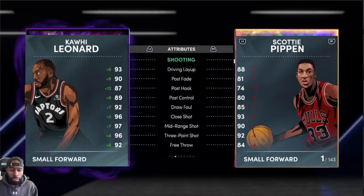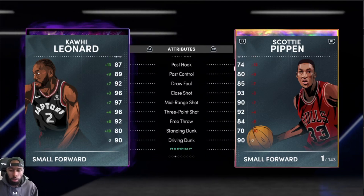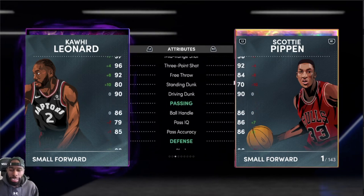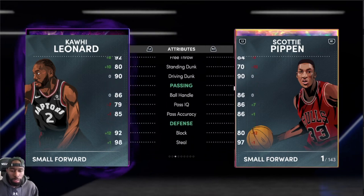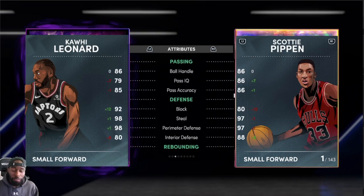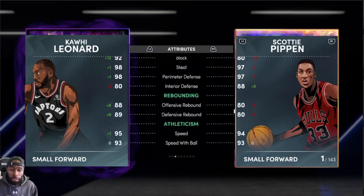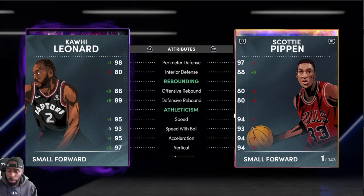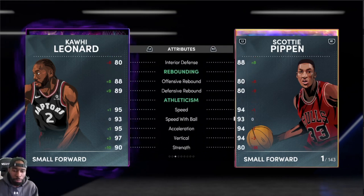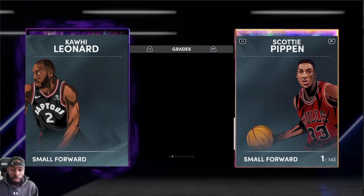Look at the stats right here: 96 three-point shot versus 92 — not a huge difference in game, especially with a coach. 90 dunk to 90 dunk, 86 ball handle to 86 ball handle. Scotty's a better passive block. Kawhi does have him with a 92 but Scotty's is at 80. Block steal: 97, 98, 88 interior defense. Rebounding is around the same, Kawhi is a little bit better but he is a dark matter so he'll be a little boosted. Speed is around the same, strength Kawhi does beat him out by about plus 10.